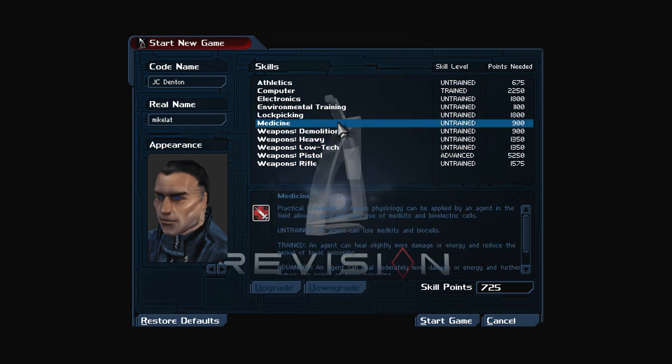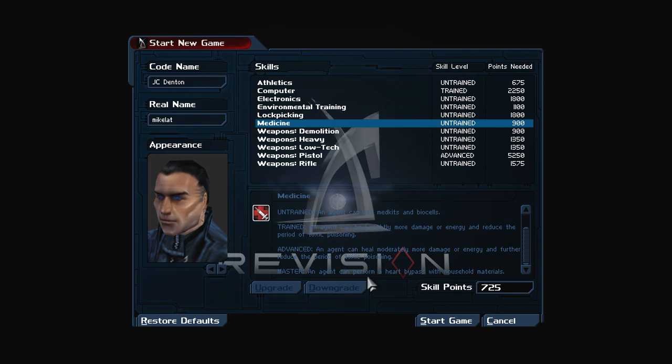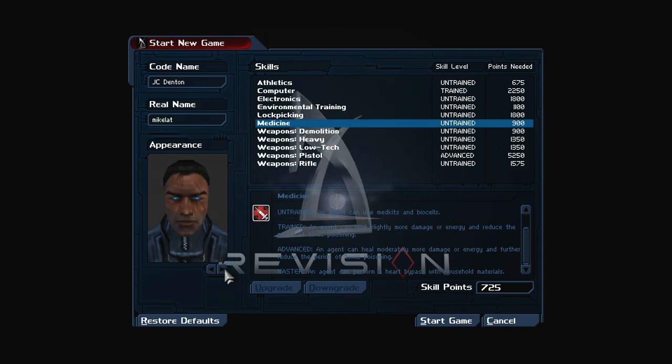Medicine is apparently much cheaper too — you heal moderately more damage or energy and further reduce the period of toxic poisoning, which is actually really good. But yeah, we're not doing anything else here. We're going to look like normal JC — if you can really call that normal.